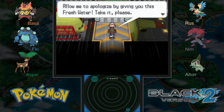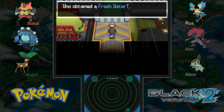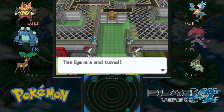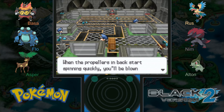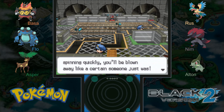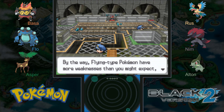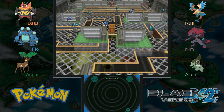Someone bumps into us and apologizes by giving us a fresh water. This gym is a wind tunnel — when the propellers in back start spinning quickly you'll be blown away, like a certain someone just was. When you think the wind will blow, stay hidden behind a wall and wait for it to stop. By the way, flying type Pokémon have more weaknesses than you might expect, including rock, electric, and ice type moves.